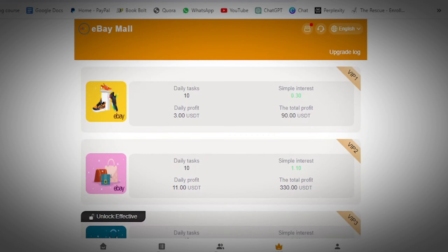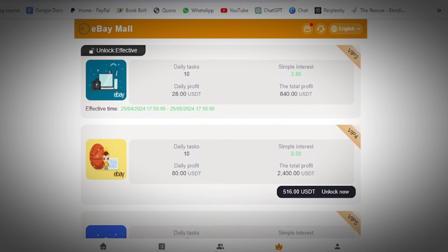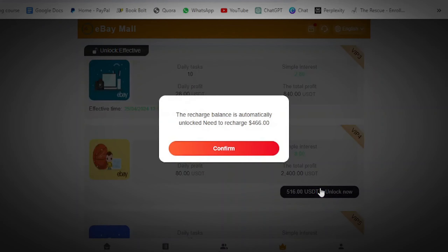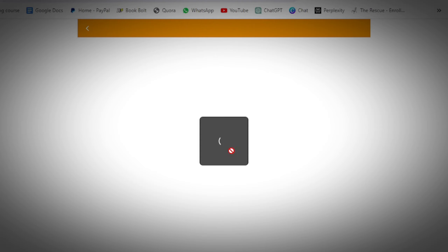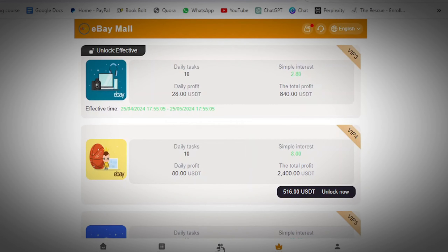To unlock a package, for example VIP 4, come down and click 'unlock now,' enter the exact amount — for instance 166 USDT — and click 'confirm.' Instead of unlocking VIP 4 for 516 USDT, you unlock it for 466 USDT. Click 'copy' to get the wallet address, go to your Bybit, and send the 466 USDT to that TRC20 wallet address. Wait one to three minutes, then click 'recharge complete' and the package will be unlocked for you.